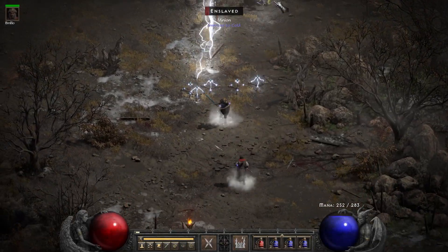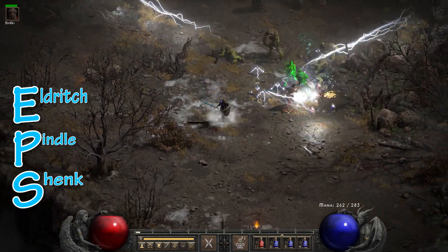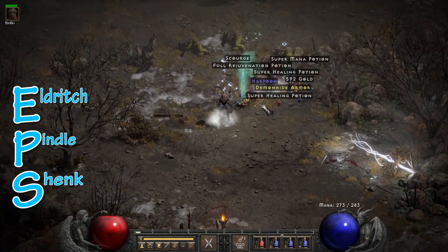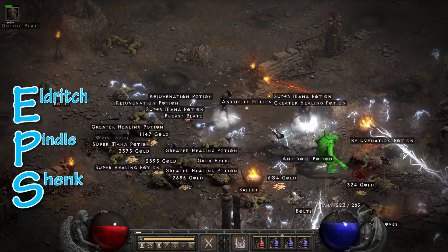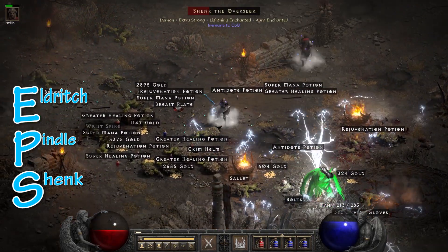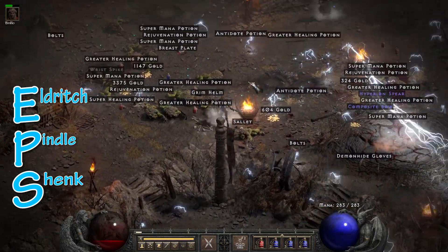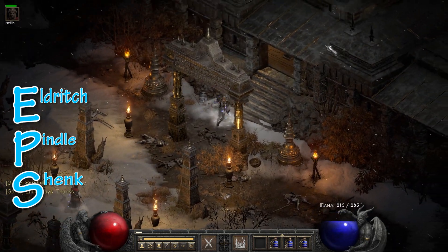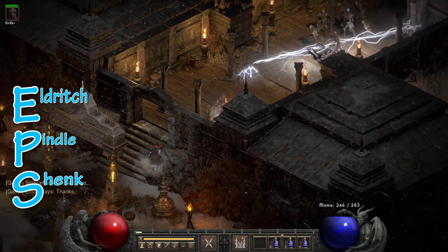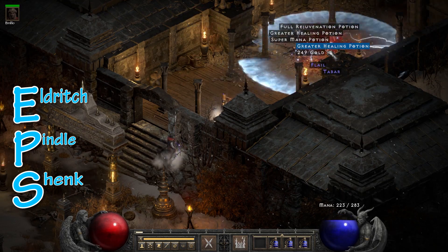Another popular option to grind in D2R is what people call EPS — Eldritch, Pindle, and Shank. These three are always in the same spots and you can run all three of them in the same game in less than a single minute, providing a very repeatable farm for endless chances at some dope loot. The one thing to be aware of with these is that they can vary in their immunities, so you want to approach this as a dual-element build or physical build. Eldritch, for example, was cold and fire immune on one of my test runs, which made my Hydra Orb sorceress completely useless for that one, but I was still able to nuke the other two just fine.